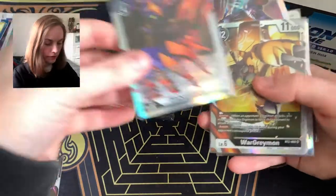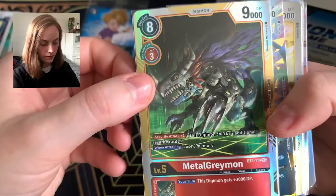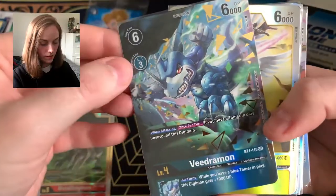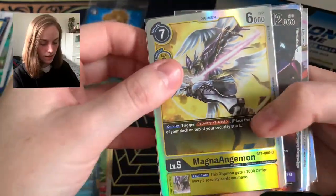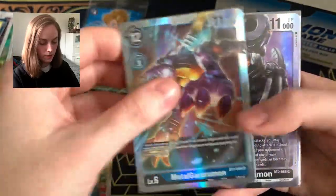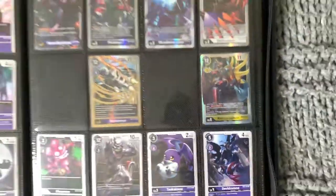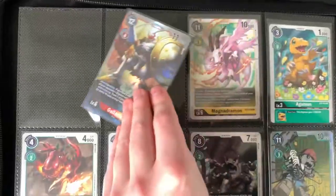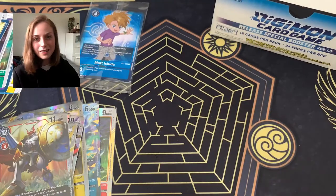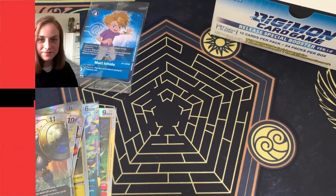Now is a good time to look at the pulls. We have MetalGreymon and Vdramon as our two secret rares. Then MagnAngemon, Venomyotismon, Diaboromon, WarGreymon, MetalGarurumon, Machindramon, Kentaurosmon, Paildramon and Gallantmon. That goes in. Thanks guys — this was a great hype box, really enjoyed it. Thank you for being here. Bye!